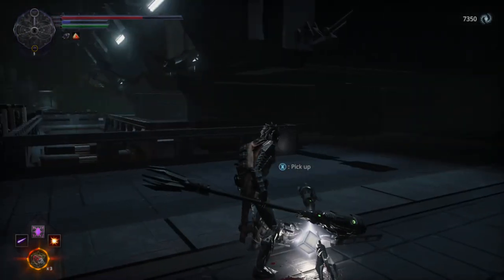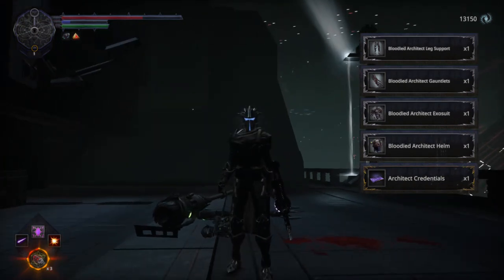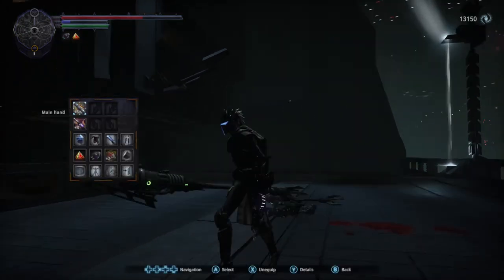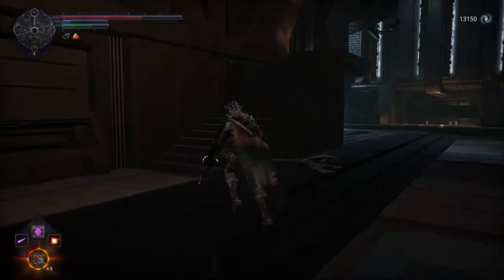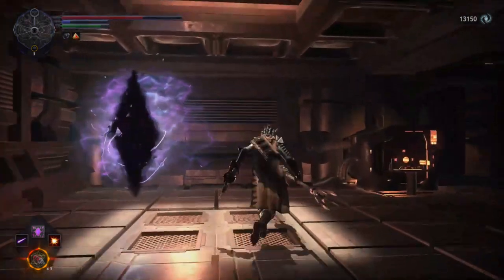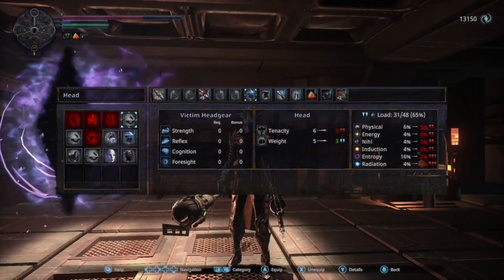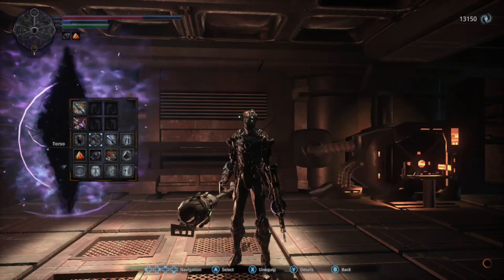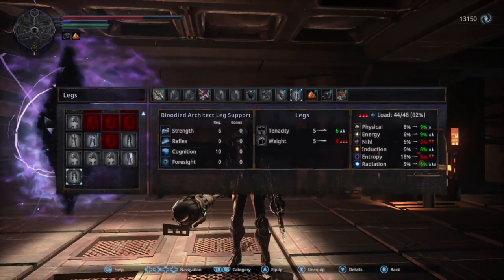Got him! Alright guys, this is what we're looking for right here. You also get the Architect Credentials as well, apparently. There's the Bloodied Architect armor. Let me go back inside with better lighting and put it on to show you guys what it looks like. There we go — chest piece, now leggings. That's pretty much what it looks like.